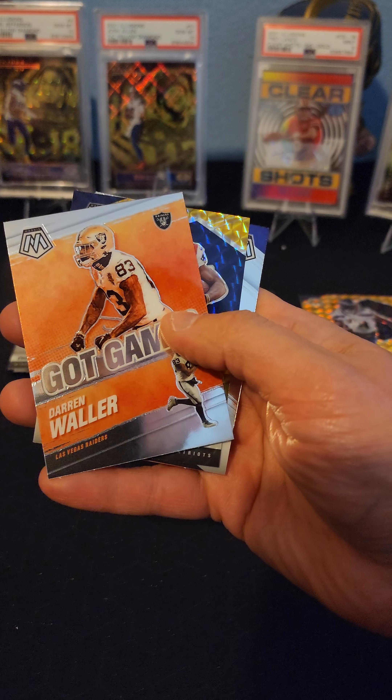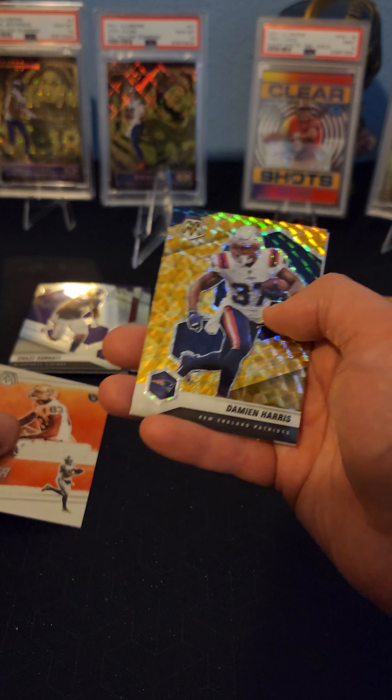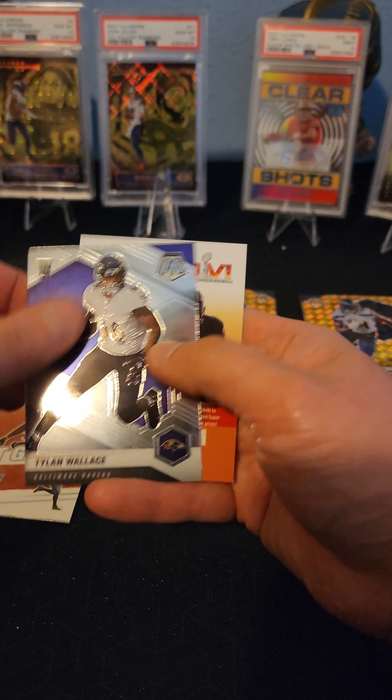Another Joe Mixon. A Got Game Darren Waller - that's a cool card. We got a Damian Harris parallel. Tylan Wallace rookie.